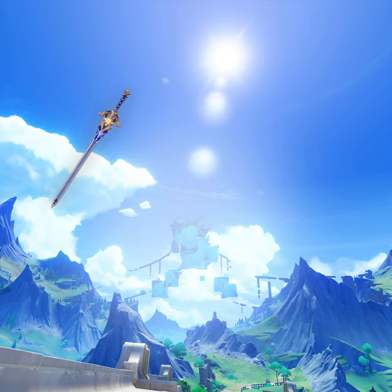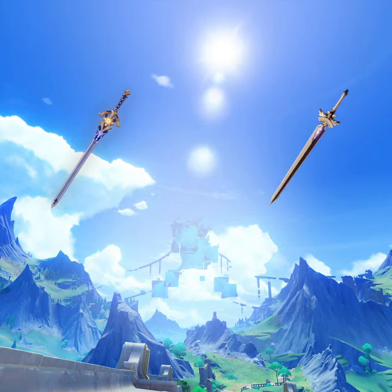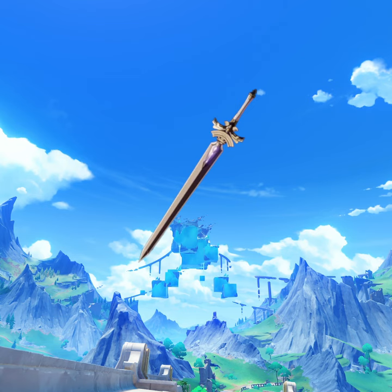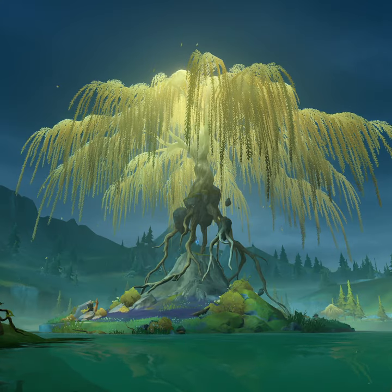For her weapon, you can use Cinnabar Spindle if you have it. If you don't, use Harbinger of Dawn, or you can get her signature weapon. Unfortunately she has very few F2P weapon choices, but Harbinger of Dawn is great for anyone who wants free crit stats and doesn't focus mainly on Attack.